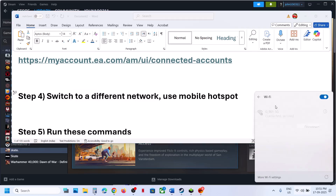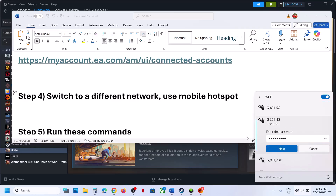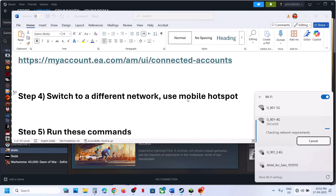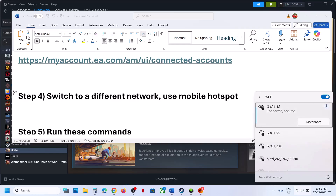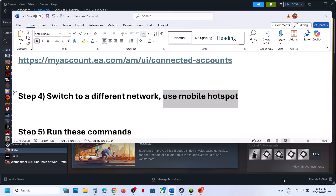If still not working, the next step is to switch to a different network. If you have any other network available, try switching to a different network, connect to it, and then check.